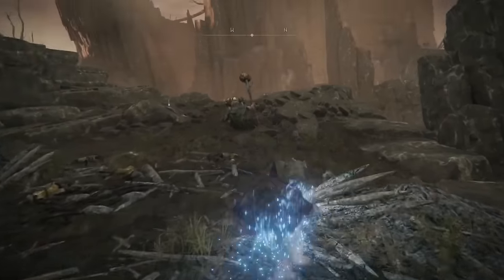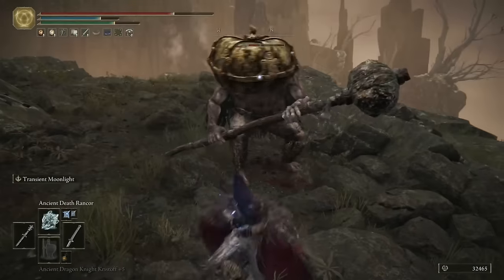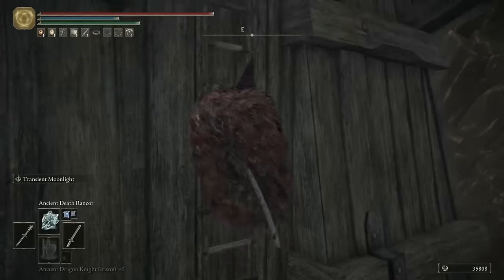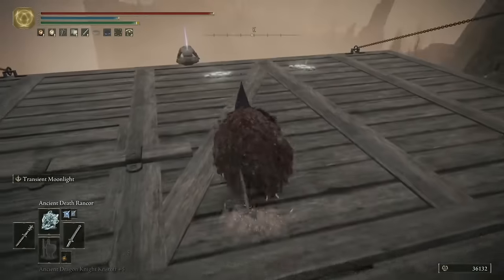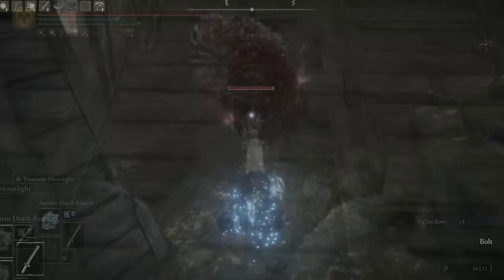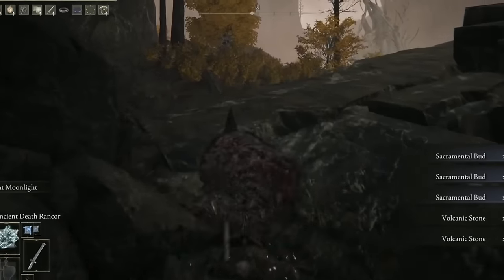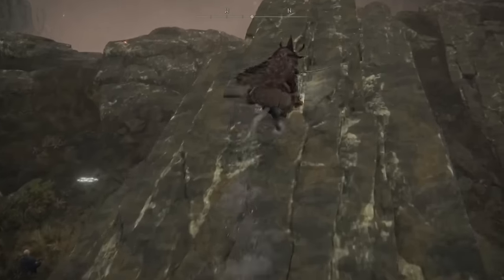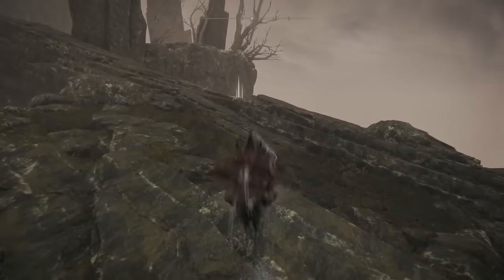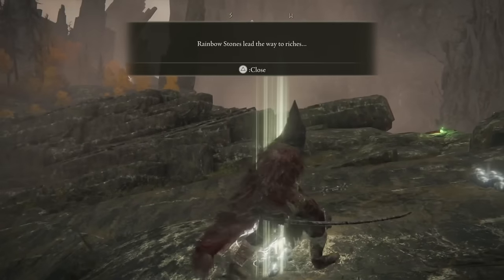Once you've had your fun and got all the loot, head a bit further up and you can kill this mad pumpkin head as well. Then head all the way to the top of the tower, grabbing the fire arrows halfway up, and you can loot the pulley bow right at the top. Clear out the rest of the guards and you can loot the sacramental buds and the volcano stones. As you come right to the edge here, you'll see a load of rainbow stones scattered along, and a message that says rainbow stones lead the way to riches.